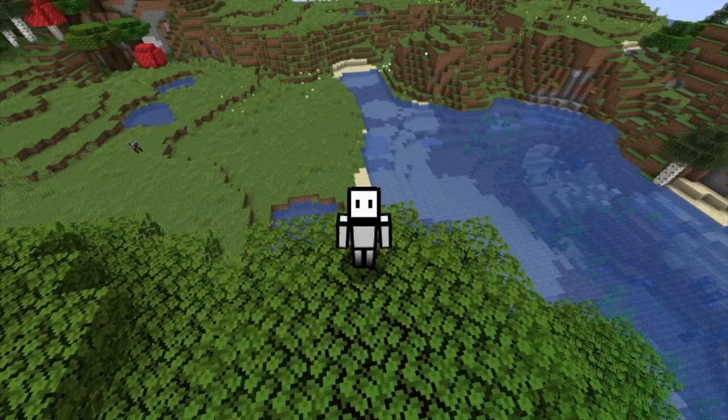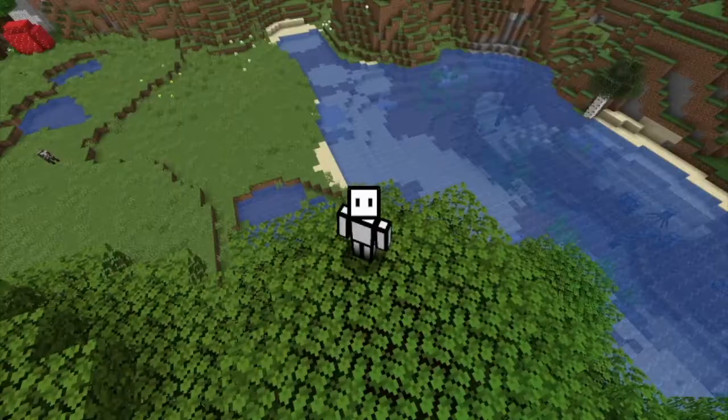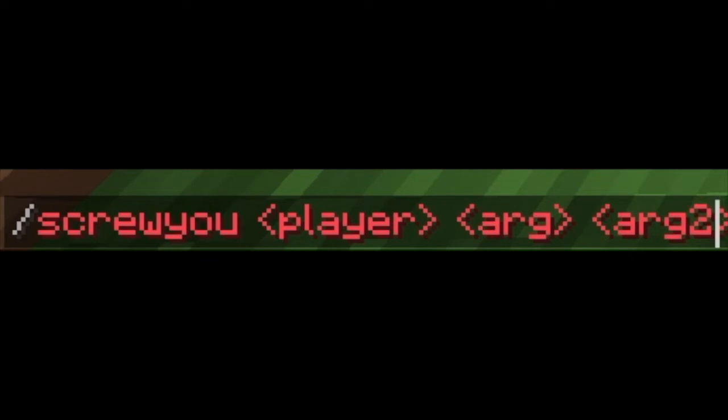We have six features in this plugin. Isn't that amazing? Commands in the plugin will follow a format of this: slash Screw You, then the player username, then the argument, and then the second argument, which is usually on or off. But not for all commands. You can run slash Screw You for a list of commands.